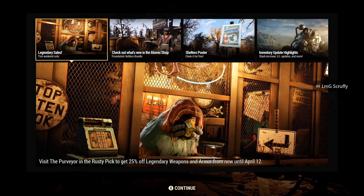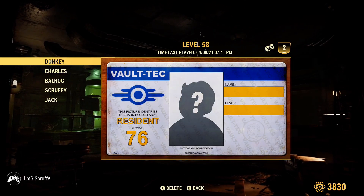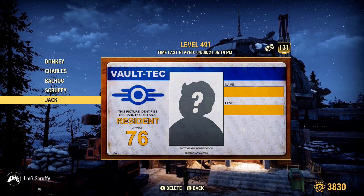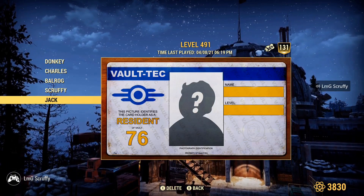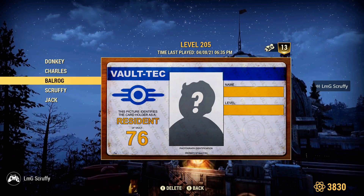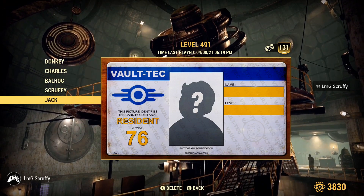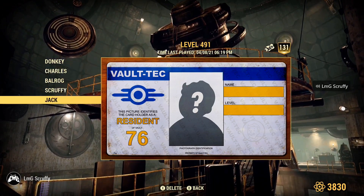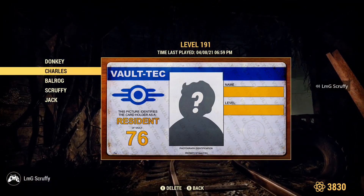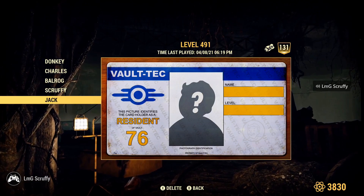Alright, what's going on everybody? Joining us for these Purveyor rolls today. I have 5,000 scrip split between my five characters. Hopefully I get something good. I'm going to roll rifles, hopefully, in terms of ranged weapons. I did consider rolling some melee weapons, so halfway through depending on what I get I might swap to a different character. All my characters have Fixers learned, so that shouldn't be an issue. Let's say three of them at least, maybe even four, have the bare arm, which is why I'm still considering rolling those. But I definitely wanted to take advantage of the 25% sale. Fingers crossed, let's see what we get.